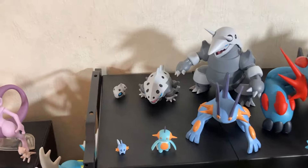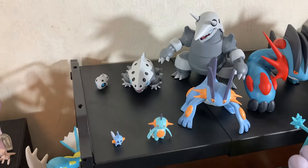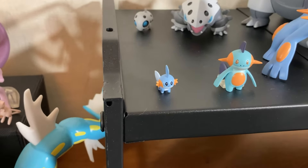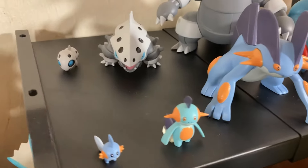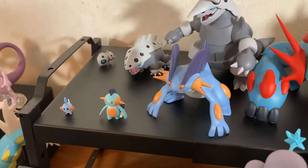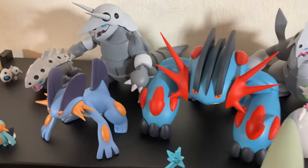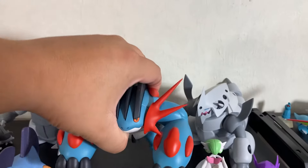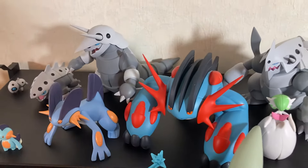On to Gen 3 — we don't have Blaziken or Sceptile, but we have Mudkip, whose eyes are kind of off. We have Marshtomp. I really like this Swampert — this Swampert is clean, good size, all one piece. Then we have Mega Swampert, which is just a tank — we actually super glued him tonight and he is just a beast, this guy is jacked. Really big piece, nice Swampert.